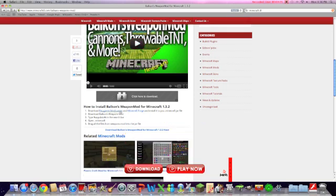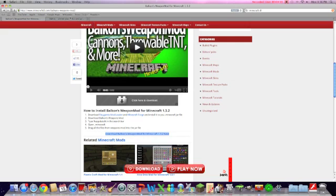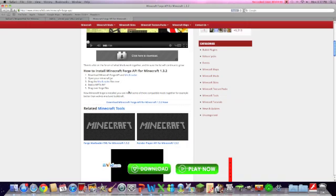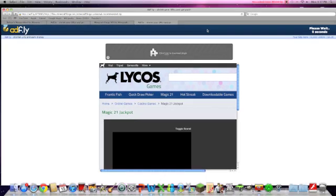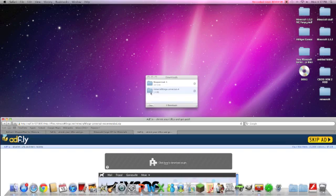It says you need Mod Loader and Minecraft Forge, and of course the Balkans Weapons Mod. As I'm downloading this one and Forge — do not get Mod Loader. I've said it like a hundred times in my other videos: Mod Loader does not work with Forge. It will break your Forge, it'll break Minecraft. They just do not work together. Please do not install Mod Loader with Forge.